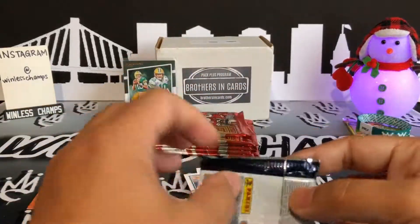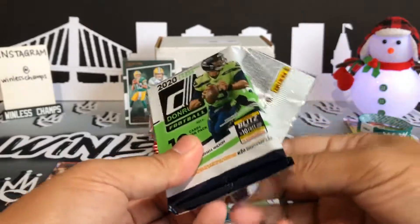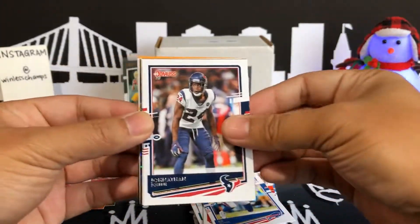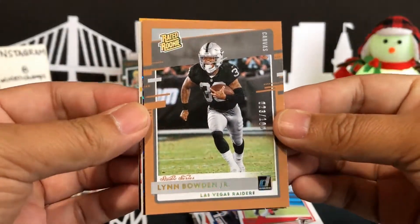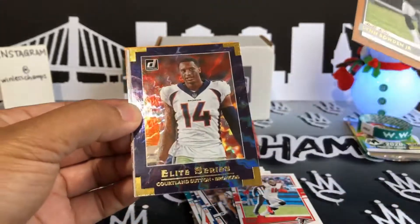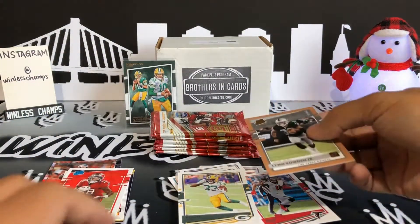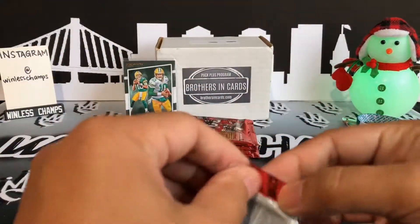Be interesting to see what the Packers do going into next season, if they're going to let Jordan Love wait one more year. I've ripped so much Donruss this year, a lot off camera, and not even whiffed or smelled a downtown. Layton, Miles Garrett, Ed Oliver, Jonathan Joseph, Julio Jones. Lynn Bowden Jr. - rated rookie - the curse continues, this guy's following me everywhere. We got Elite Series Courtland Sutton, Tyron Matthews, Aaron Jones, and rated rookie Tyler Johnson. If there are any Lynn Bowden Jr. fans out there, hit me up - I'll be more than happy to get that to you.